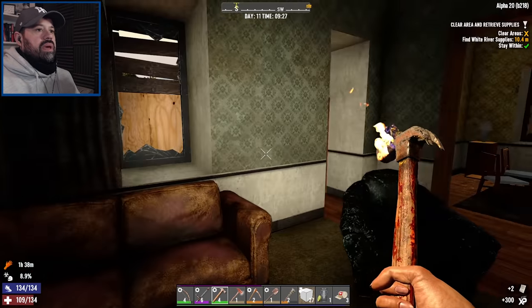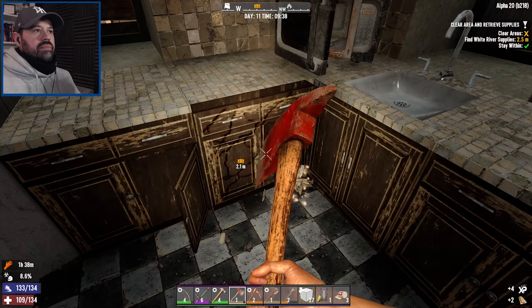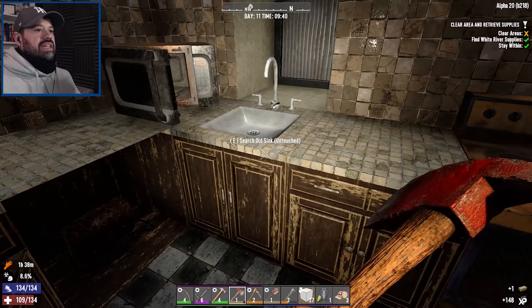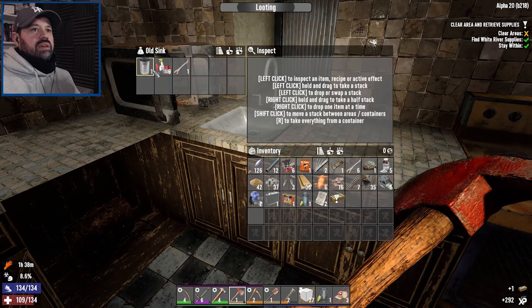What do we have here? Paper. We're here at the loot — there we go, nice. Done. And we still have to clear the area; it's a clear and a fetch quest. Beautiful.